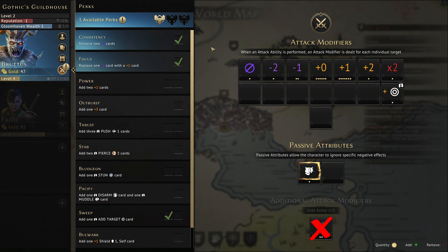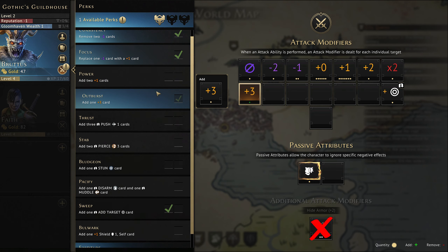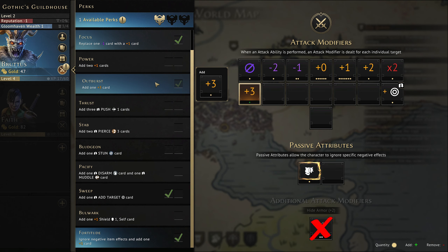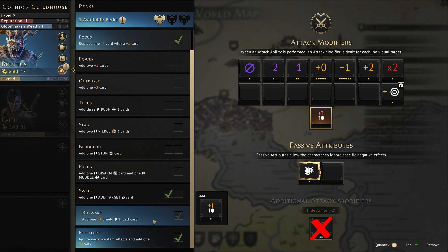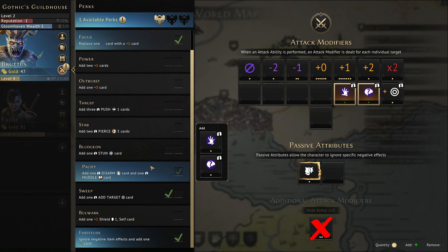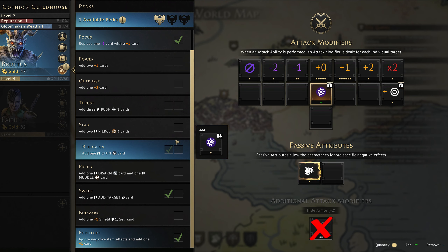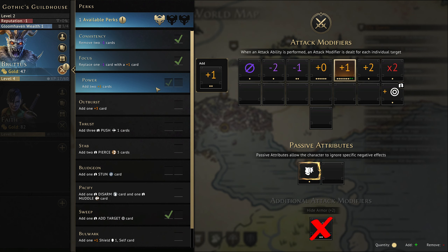We leveled up so we get a perk. I've also been advised that getting rid of negatives more quickly is more important than anything else, but we've gotten rid of the negatives we can with Brutus so we can only take other options: add one plus-one shield one self, add one disarm card and one muddle card, or add one stun card.